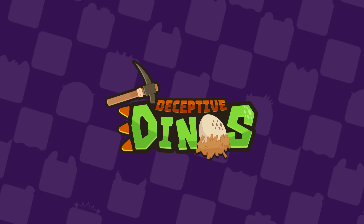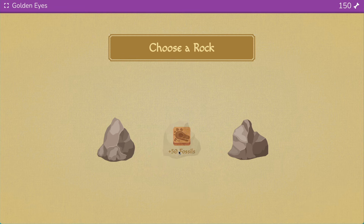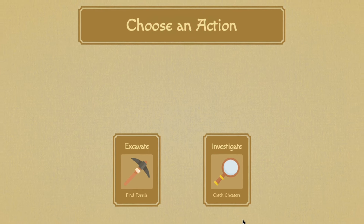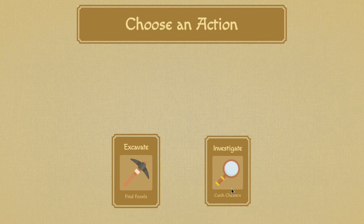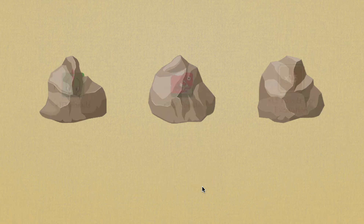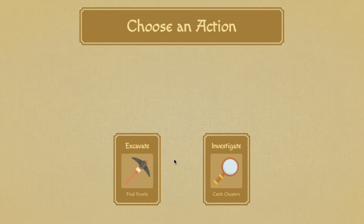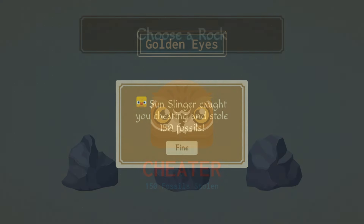Let's get back to dry land and unearth our next game mode, Deceptive Dinos. Players compete against each other to excavate the most fossils before time runs out. Every time a question is answered correctly, the student can either excavate or investigate. If you choose to excavate, you can select a rock to gain the fossils or bonuses within it. But if you want to risk it, you can cheat, which allows you to see what's inside the rocks before selecting one. But beware — if another player chooses to investigate you, they could catch you cheating and take some of your fossils.